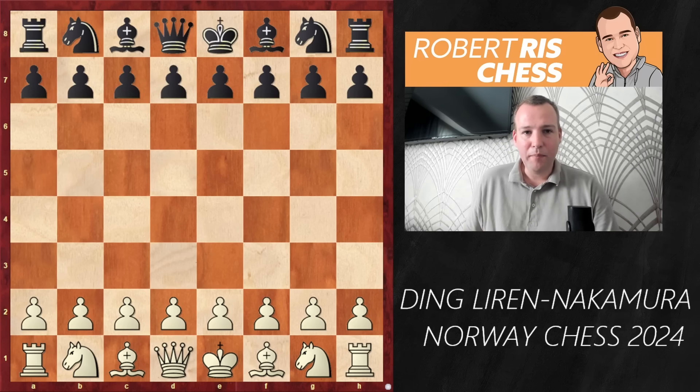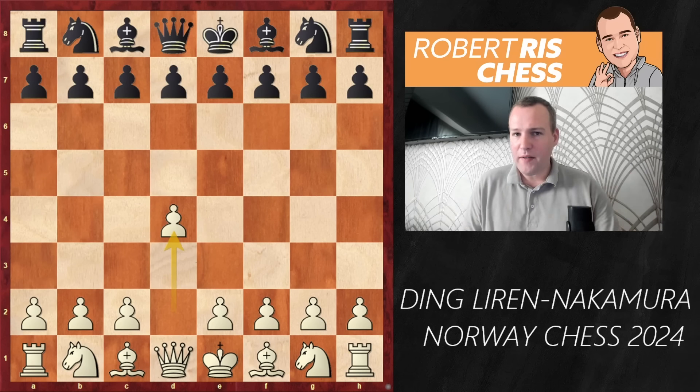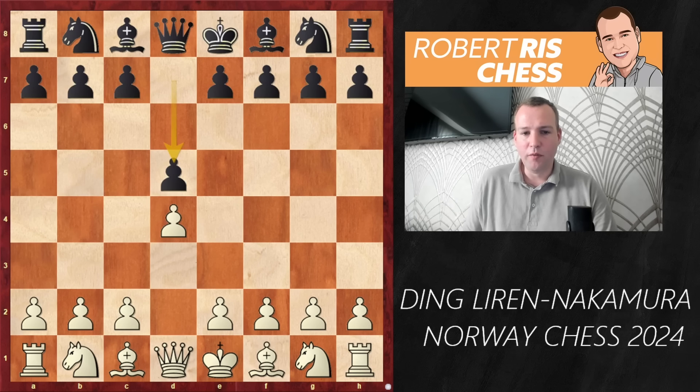Now it's time to have a look at the game. Ding opens up with 1.d4 and we can expect that he wants to play in a very solid manner, because in the previous two rounds he lost both his games against Caruana, which I also covered on the channel, and against Alireza Firouzja. So Ding is going to play solid. Hikaru will probably smell some blood and plays d5, Ding goes c4.